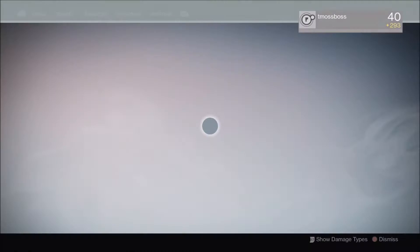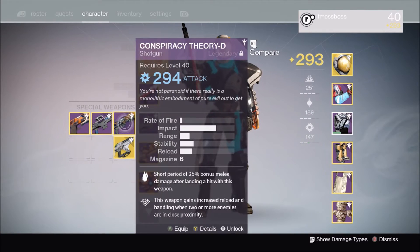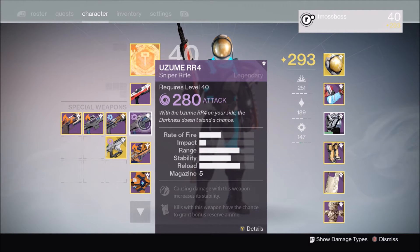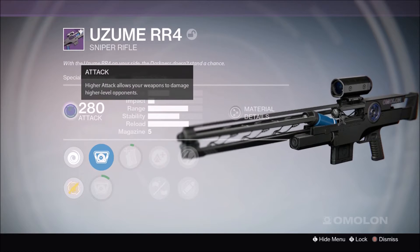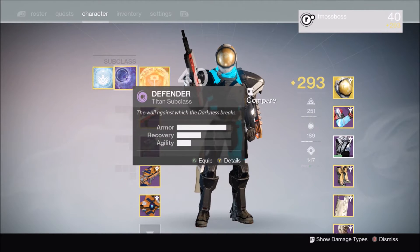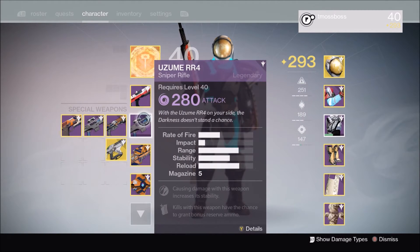Anyway, that was the Omalan Yuzumi RR4. This is a sniper rifle you can get from the gunsmith in the tower. It's legendary, of course, as you can see. I don't know if they have different damage types like arc or solar versions. This is — what do they call it? Arc, solar, and then the purple one — void. I can't think of the name right now.